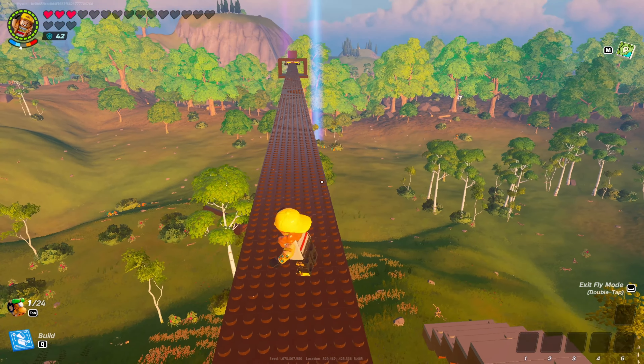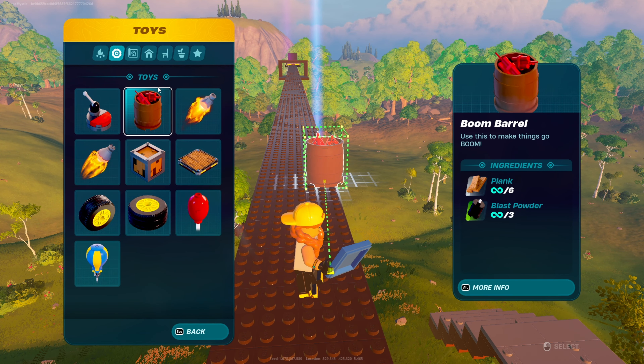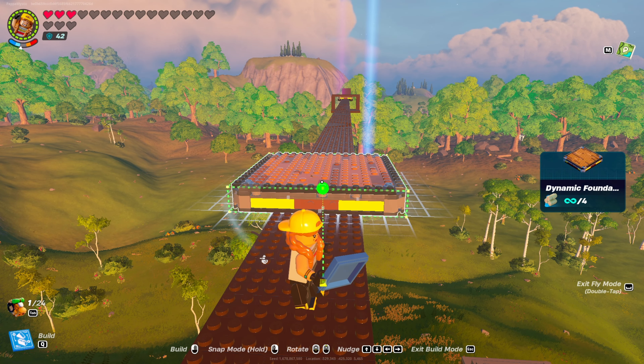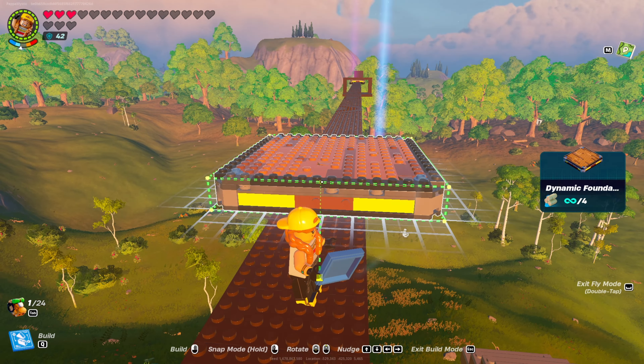The first thing you're going to need is to jump into your toys and grab one of the dynamic foundations. Make sure you use your click-to-points, your snap mode, because you're going to want to make sure you get that in the center there. So just like that.